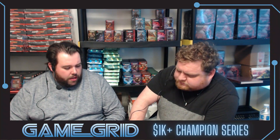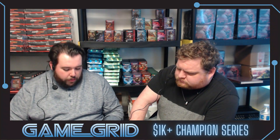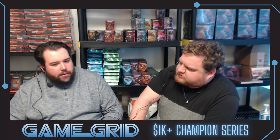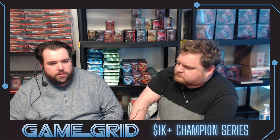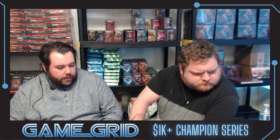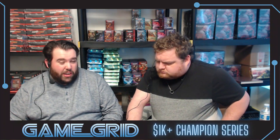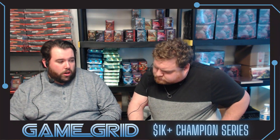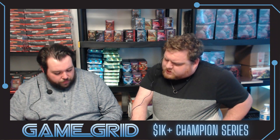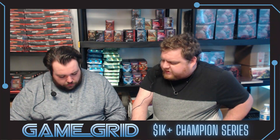Quentin might decide whether or not he wants Make Disappear on the draw. I could see that. Having four Braids especially with Tyler playing the big artifact — Blade Coil Serpent — you think Quentin knows he's playing it? I don't know if he does. Having Braids always seems relevant; you can kill a Corpse Appraiser, Fables. When I've played Grixis I've gone up to the full four Go for the Throats and four Braids.